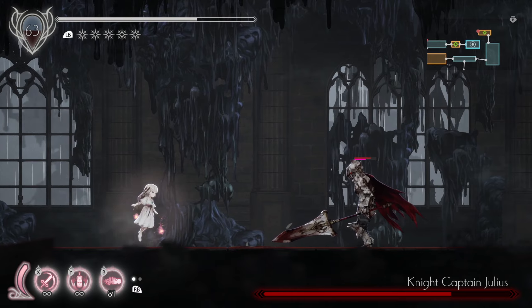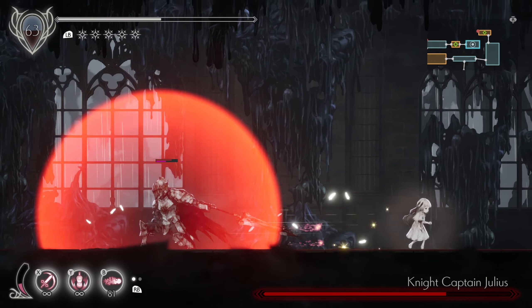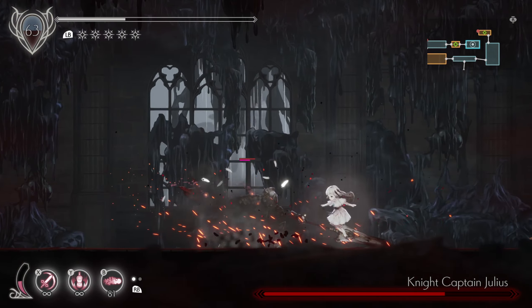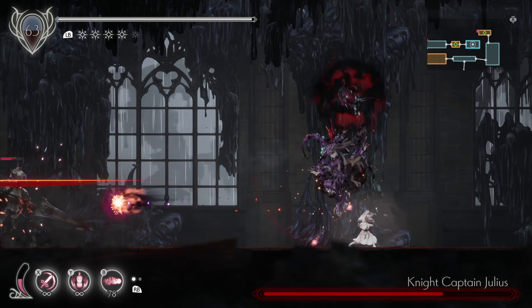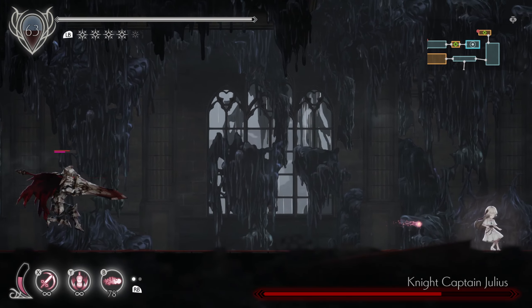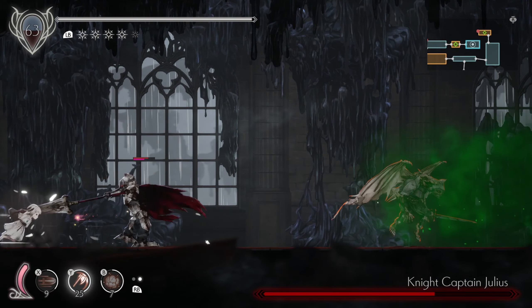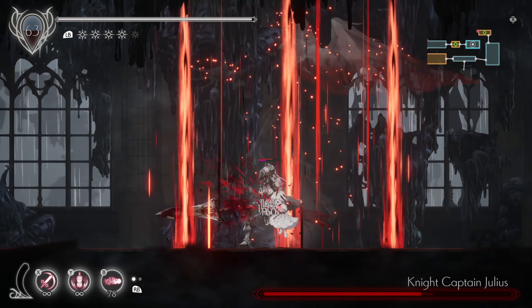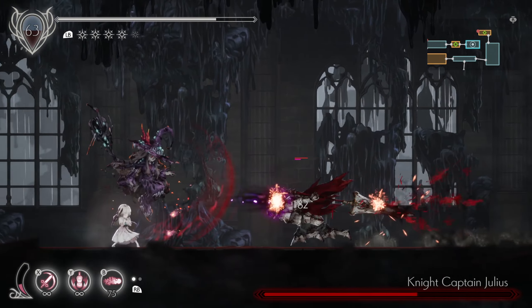They basically have to be dashing or in the middle of an attack already. It's like they block everything — could drop an actual meteor on them and still take damage. Every response is measured. Stop having discipline and being a knight captain.